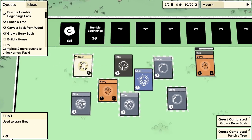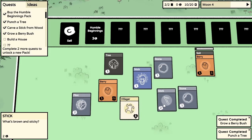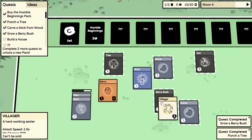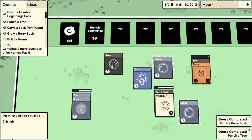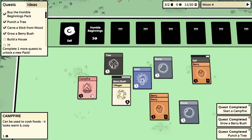Oh, flint! Could we combine flint with a stick to make an axe? Can the villager chop this wood? Combining flint with a stick - surely that'll make some sort of weapon. A stick with flint - yes, we're on a voyage of discovery! We need to produce another berry bush. Put that berry onto soil to grow another berry bush - that's our only source of food. What does the flint and stick make? It makes a campfire! I thought maybe a weapon would be more useful, but okay.